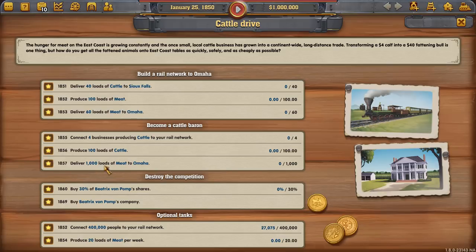We need to deliver a lot of meat to Omaha — 1,000 loads — but I'll show you how we can do that pretty easily. We'll buy out our competitor, of course — we'll stomp on Beatrix. And here's the hardest goal by far: we have a year and a half, so by June of 1851, we have to have 400,000 people connected to our network. These towns are all little — 27,000 here is one of the biggest on the map right now.